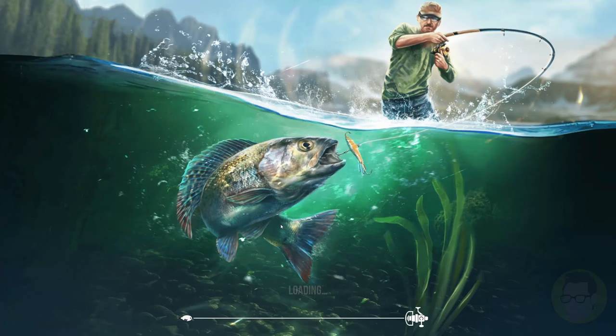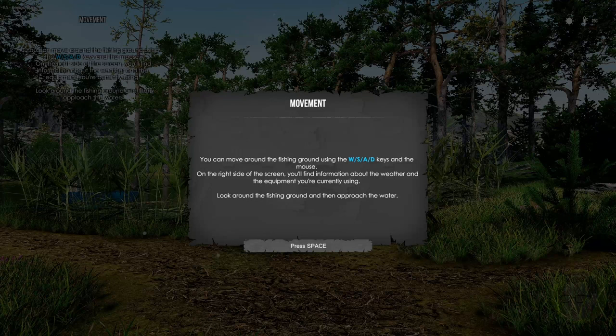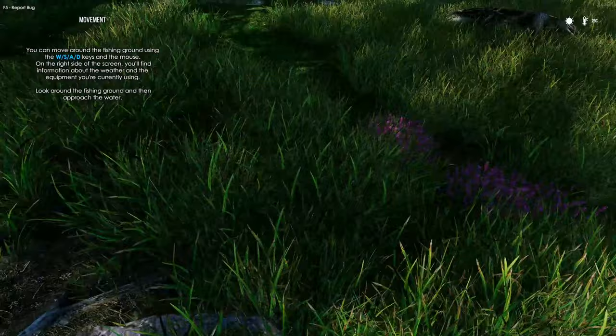Welcome to Ultimate Fishing Simulator 2 — do you want to start the tutorial? Yes indeed, because I cannot remember how to play. Okay, movement: you can move around the fishing ground using WASD keys and the mouse. On the right side of the screen you'll find information about the weather and the equipment you're currently using. It is a very good looking game — it feels kind of HDR.